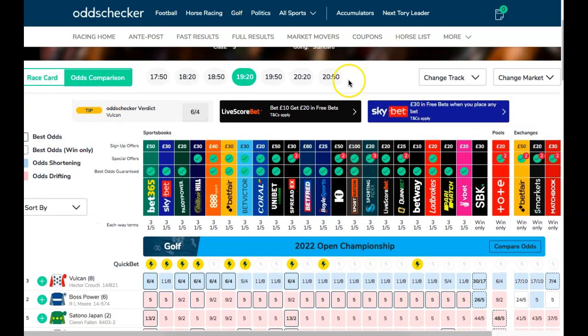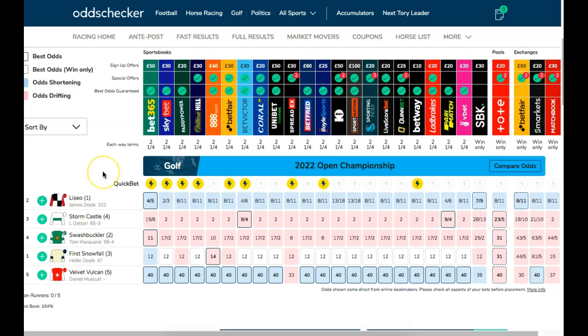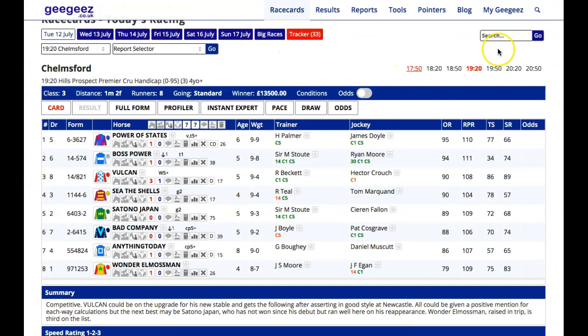The 7:50 I pass on. It's a maiden stakes, ten furlongs, only five runners and money is pouring on the favourite. There's a second one for Frankie and John — both arrive in decent form, unexposed, as are they all. The other three have a few more questions than the two above. That wasn't a race I had any interest in playing in.